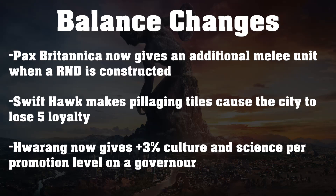Moving on, we have some changes to civs and their abilities. Pax Britannica — England now gives an additional melee unit whenever a Royal Navy Dockyard is constructed. I guess this is good, but I don't think it's really going to change too much about England, because England's not great as is, and this seems a little too specific to make them really great.